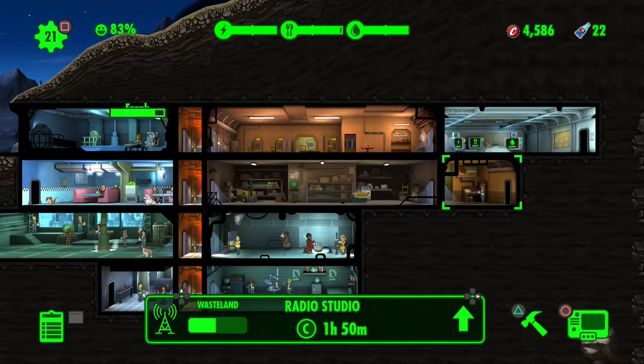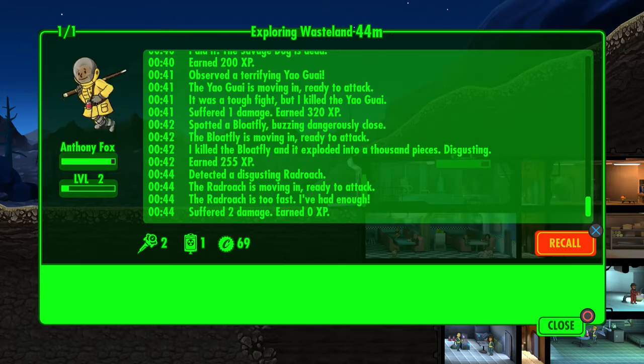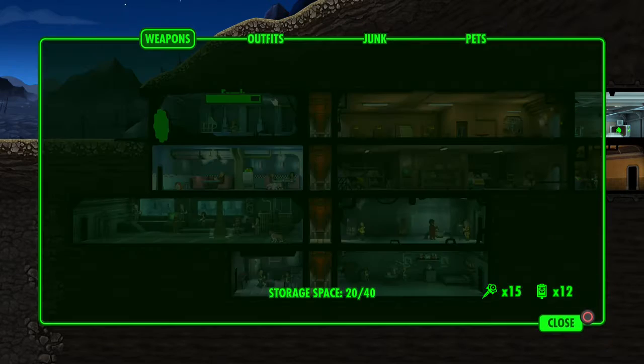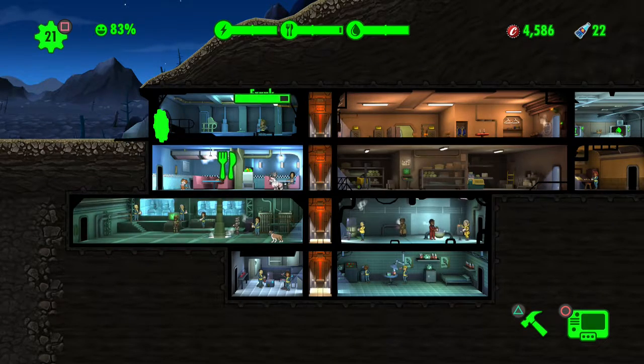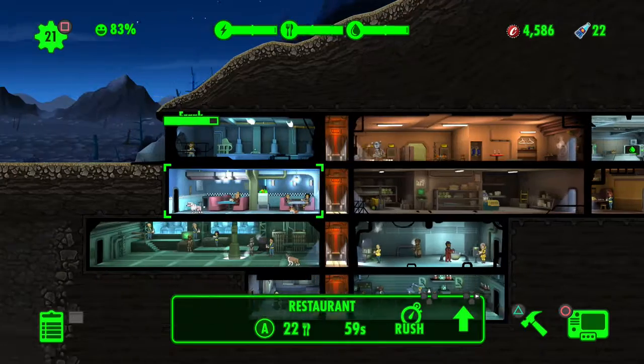It's going to take so long for that radio tower. I need to check - it's level up a dweller two times in the wasteland. Okay, so I can go ahead and bring him back. If you leave them out there and come back the next day, especially if they're low level with just a pool cue, they'll likely be dead. You can resurrect them but you have to pay, so I don't want that.